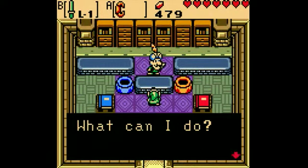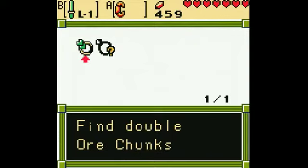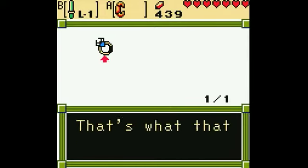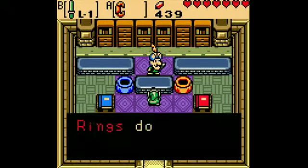Welcome to Vassus Jewelers. Appraise these two rings. Green Joy - find double ore chunks. That's good, I guess. And Quicksand Ring - no sinking in quicksand. That'll be really good later on, actually.